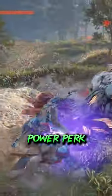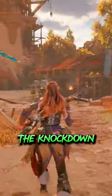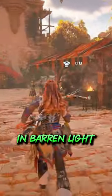You'll also unlock a knockdown power perk, which makes those knockdown arrows slightly stronger. You can pick up the knockdown sharpshot bow really early on in Baron Light.